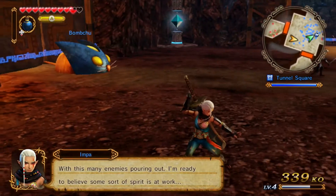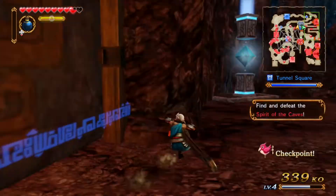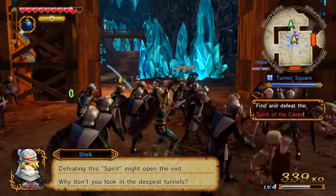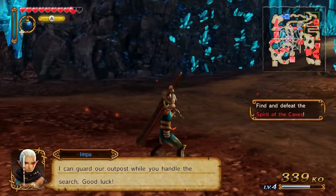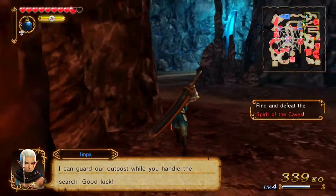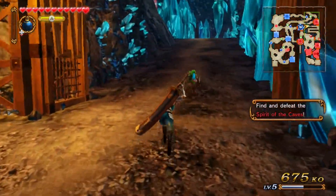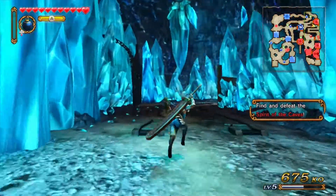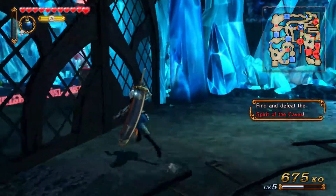Spirit of the cave — we've got to find it. I'm going this way because I totally know where I'm going. I'll follow you. Yeah, I'm thinking the spirit of the caves would be in here. Oh, this is a new area — I went up to before but I don't remember these tracks.